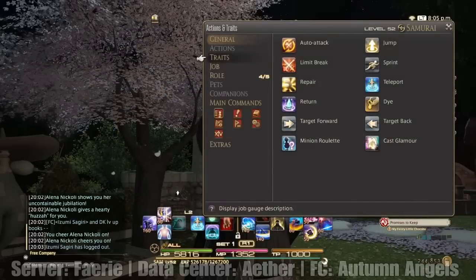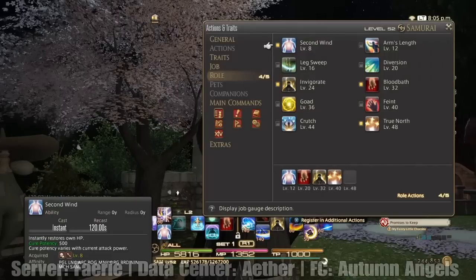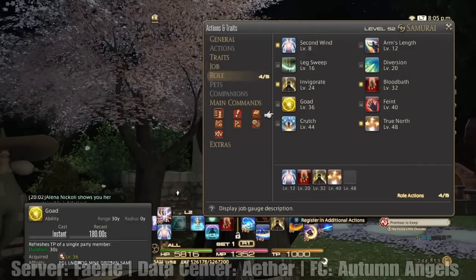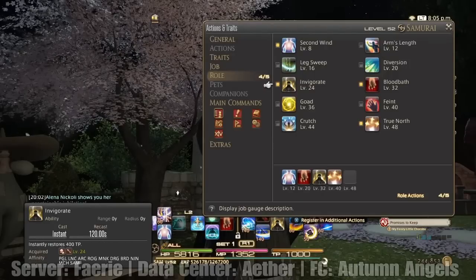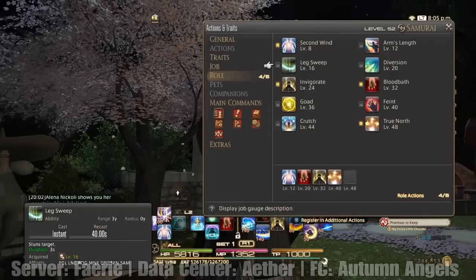We're going to start with actions and traits. We're going to start with some of the cross-class abilities I picked up. These are just personally a few that I use as a DPS that I've seen, but if you guys have any other recommendations for me, please let me know.